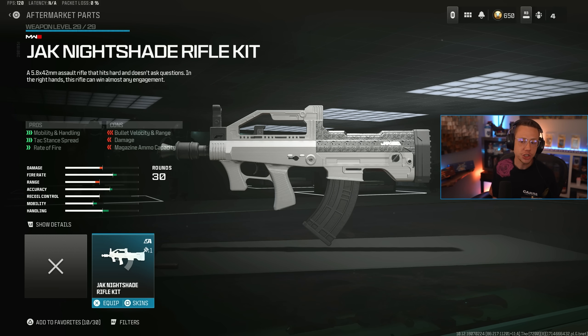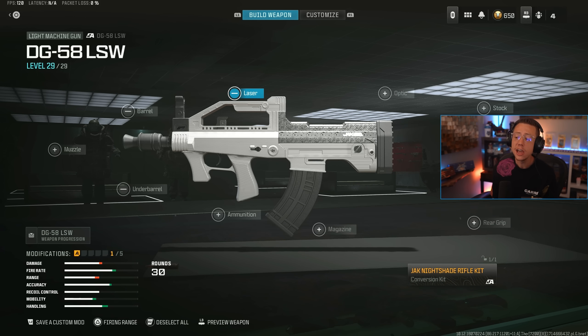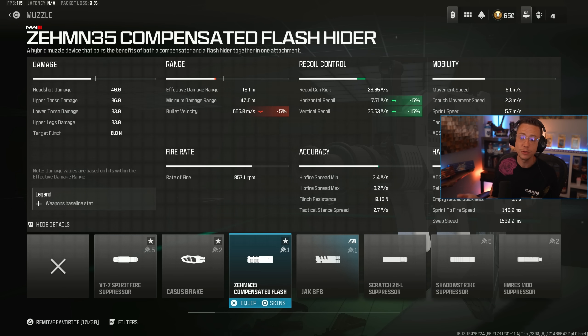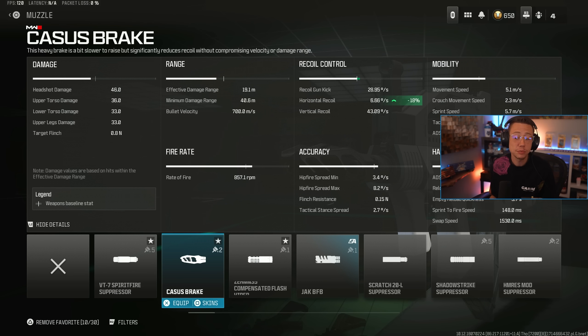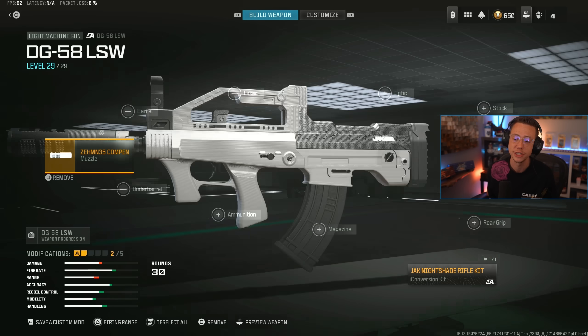First things first, you obviously have to have this Nightshade Rifle Kit on here, which actually says it ends up hurting the damage, but the advanced stats would say otherwise — kind of strange. It does kill the damage range and adds in more recoil, but the mobility goes absolutely nuts. So you throw that on and surprisingly you're not all that limited with what you can run. You're not able to run a laser, barrel, or underbarrel, but you can make do with the other attachments. A Zem 35 Compensator is going to be looking really good here. The Cassus Break could be viable too, but you're only attacking horizontal there, whereas with the Zem 35 you're getting vertical and a little bit of horizontal — minimal cons to your ADS and velocity, which will be fine for close range.